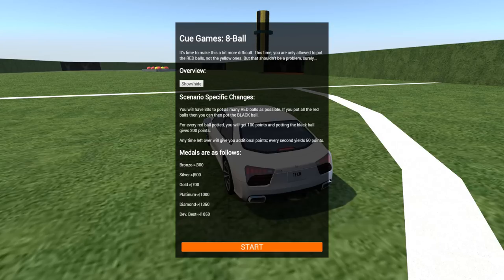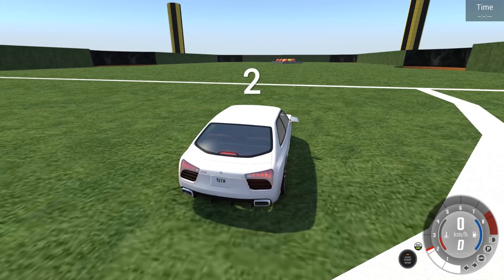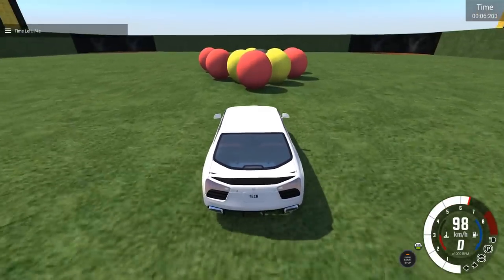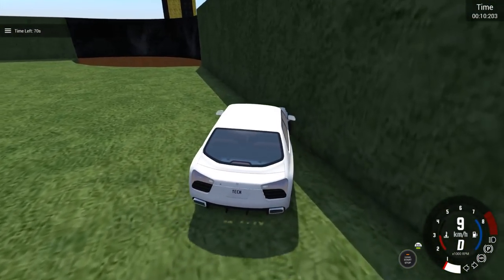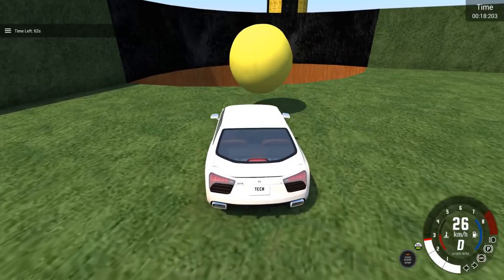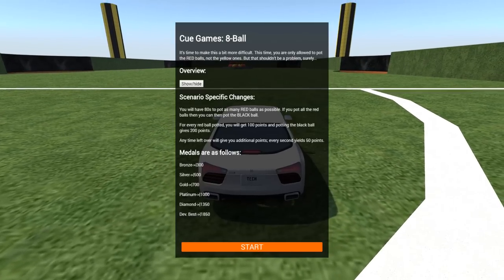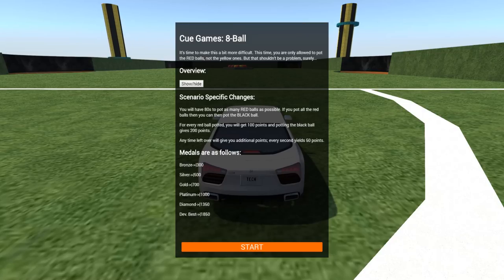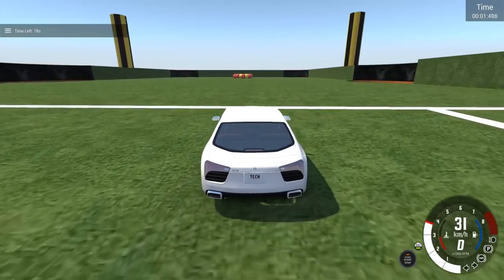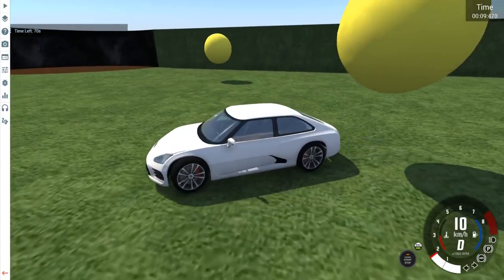For every red ball potted you'll get 100 points, and potting the black ball gives you 200 points. So now we know — we need to find the black ball. Is there a black ball in here? Yes, there is. We need to make sure we get that ball in. Wait — the yellow balls give a big fat fail! That's why I should probably read the instructions better. Okay so now I actually read it: I need to pot all the red balls, then I can pot the black ball, just like real pool. I'm red, so I have to get all the red balls in, and none of the yellow balls.